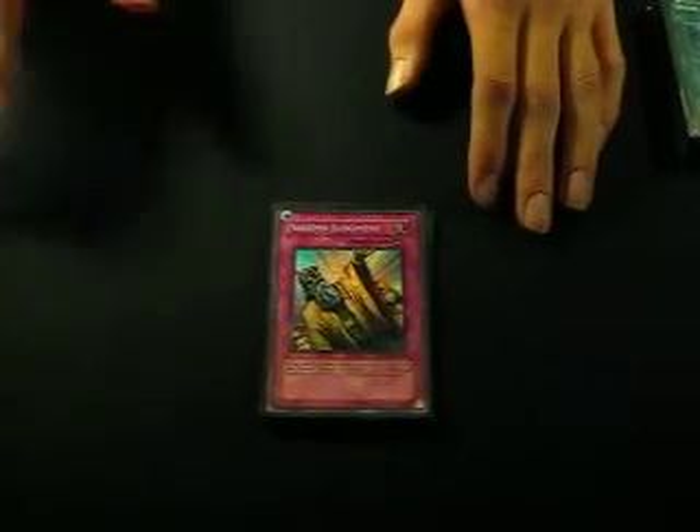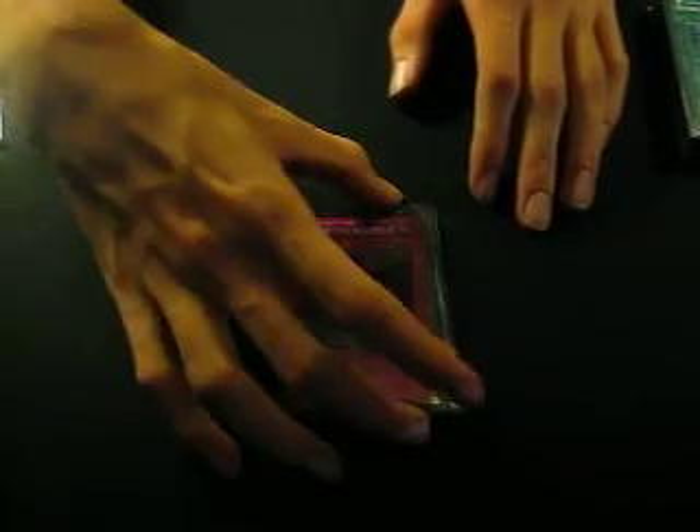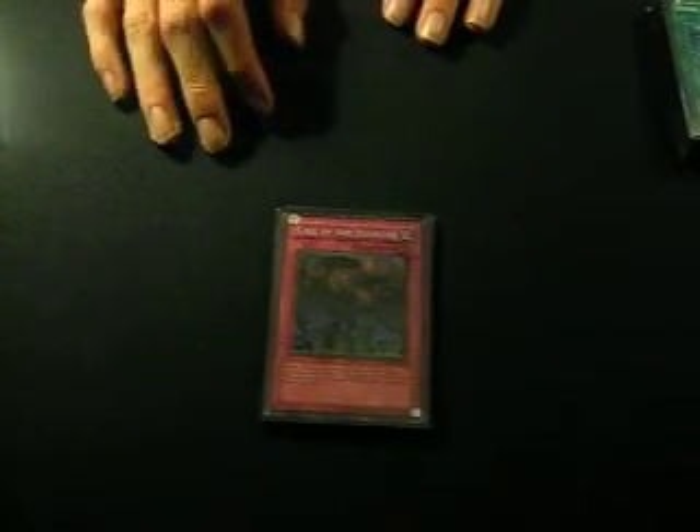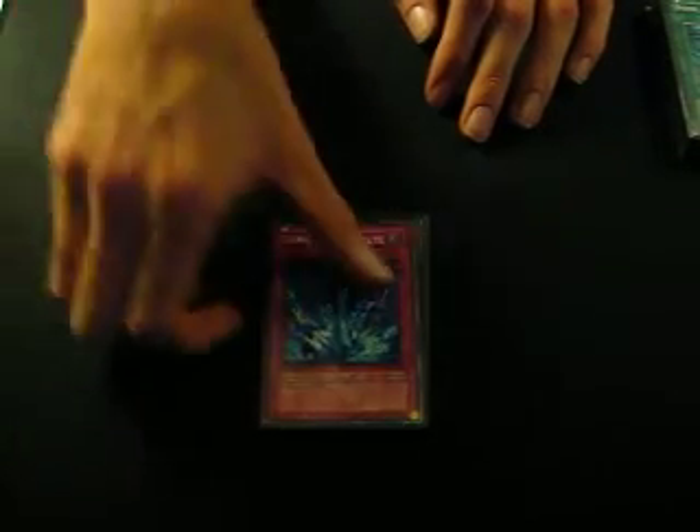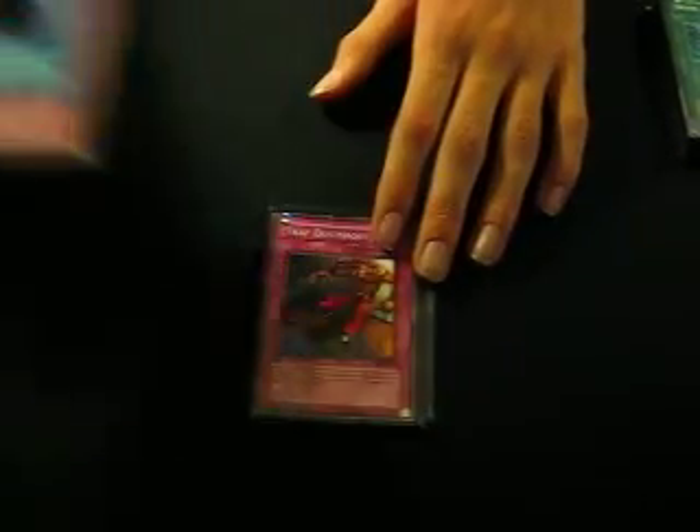For Traps, we have Mirror Force for stall, Solemn Judgment for negation. Call of the Haunted to abuse the effect of Rescue Cat — tribute Rescue Cat with a Call of the Haunted already set, then tribute Rescue Cat for Arabellum and Neospatian Dark Panther, Call of the Haunted out the Rescue Cat, tribute it again for something else. Torrential Tribute for field advantage and monster destruction. Trap Dust Shoot for hand advantage. And two Bottomless for field advantage and to get rid of threats like Brionac.